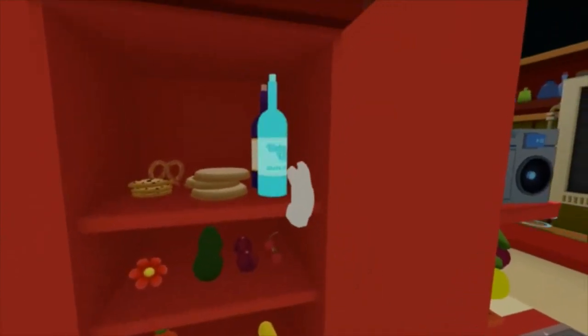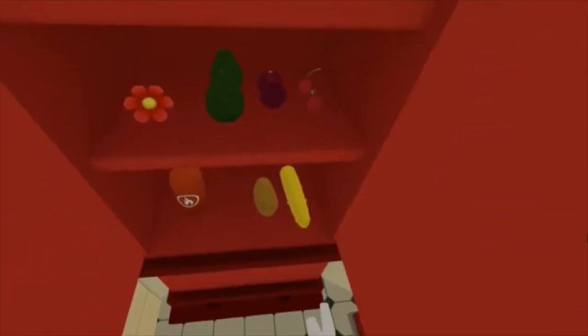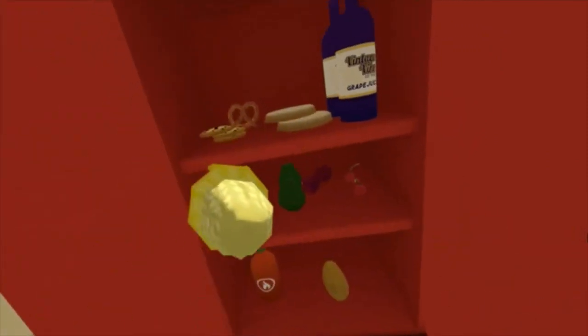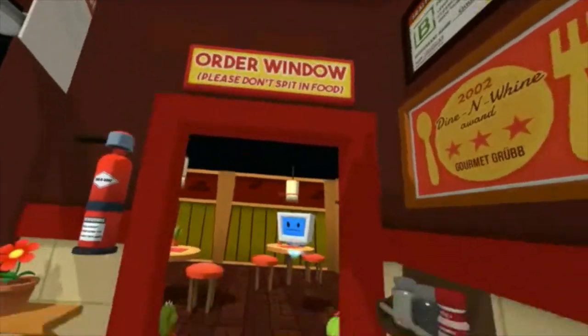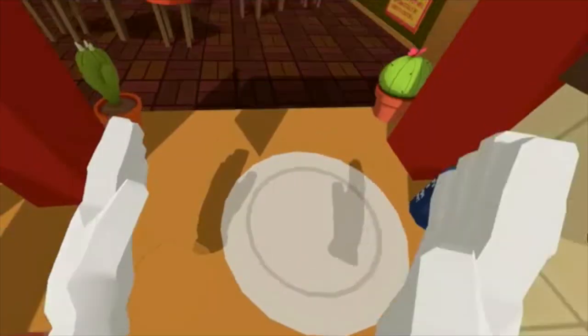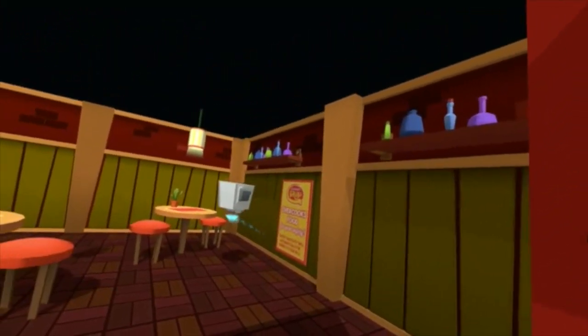It looks like our cupboard. There's grape juice, there's cookies, there's corn. Order one - so this is where they order. Look at the robots in there, and there's stuff up there.